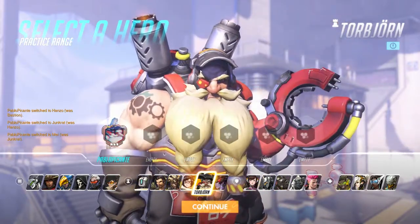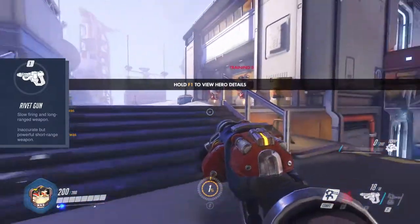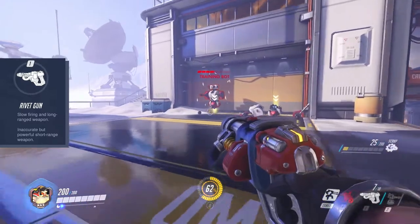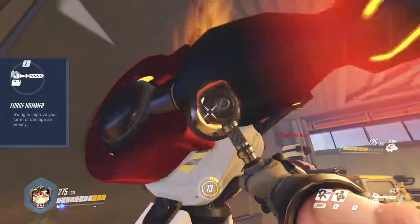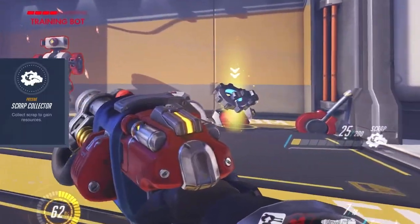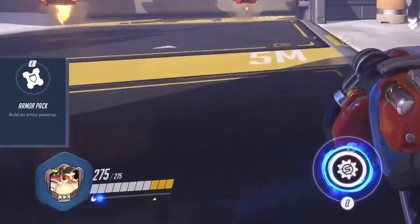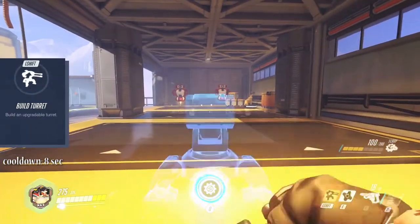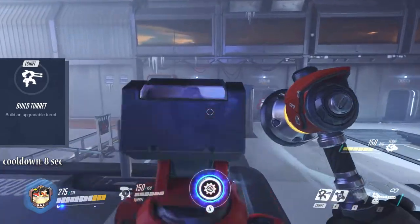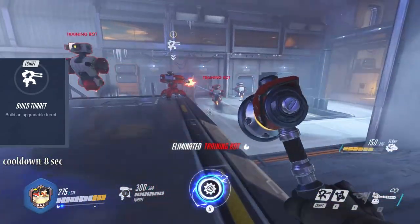Next up is Torbjörn. He is a good choice if you have to defend one certain position for a longer time. He comes with 200 HP. Torbjörn's rivet gun shoots long-range projectiles on primary fire that deal a good amount of damage. On secondary fire, 3 rounds are consumed for a close-range shotgun burst. He also has a forge hammer for melee attacks that does more damage than the normal melee, though it does not attack faster. His passive ability Scrap Collector lets fallen enemies drop 25 scrap, and for every 50 scrap he can drop an armor pack giving him or any teammate 75 armor. Left Shift lets you deploy a turret that automatically attacks enemies in its sight — you can upgrade it to level 2 by hitting it with your hammer, which doubles its HP to 300 and makes it hit harder and faster.